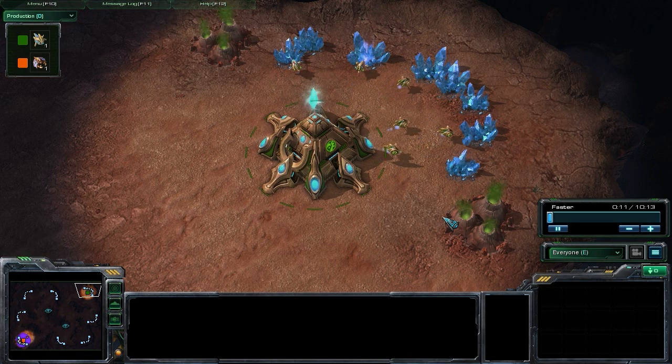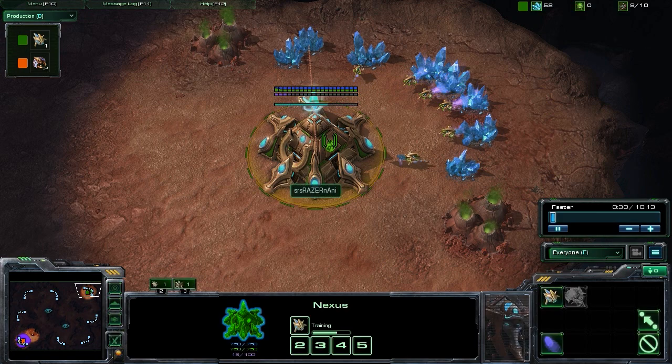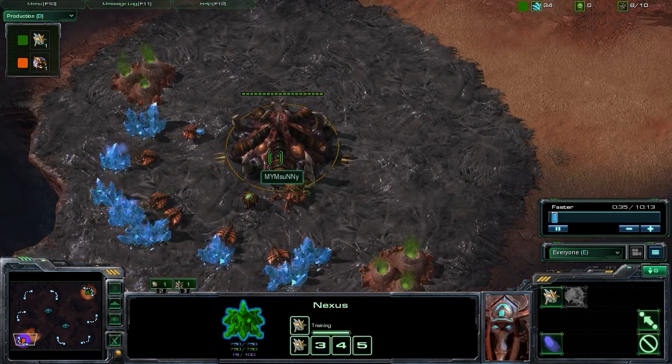Today we're going to be taking a look at a Protoss strategy. We're going to be looking at forcing your Zerg opponent into one base play and then going up to four warp gate tech and pushing out with that. This is a Protoss versus Zerg strategy. Our Protoss player in this particular replay is Nani, and the Zerg opponent is Idra.